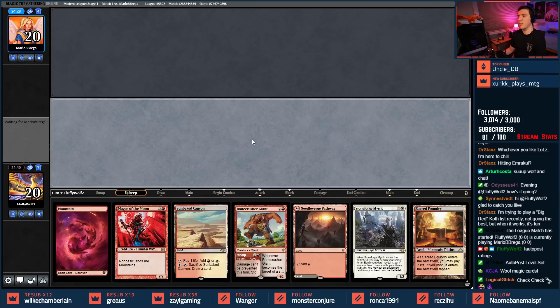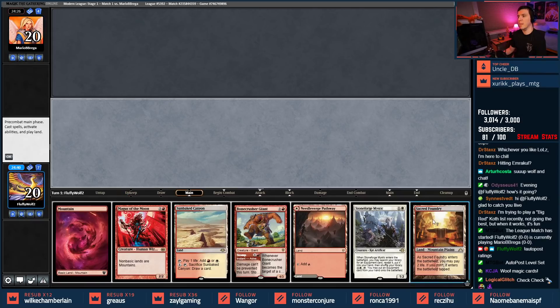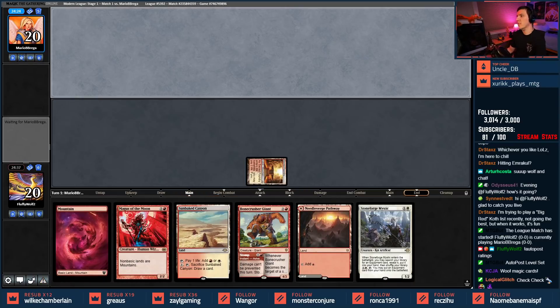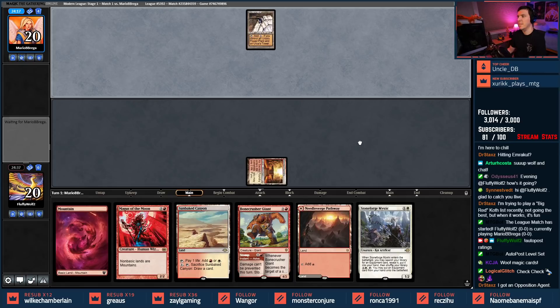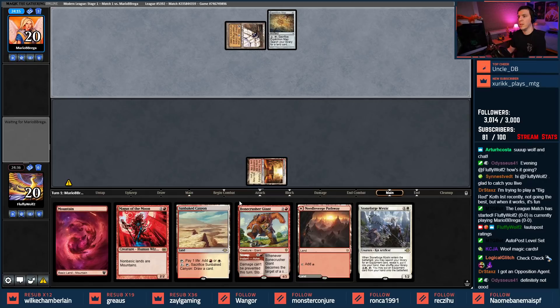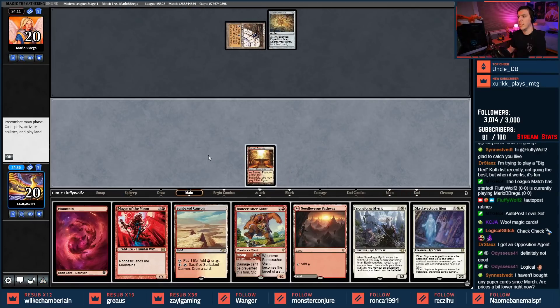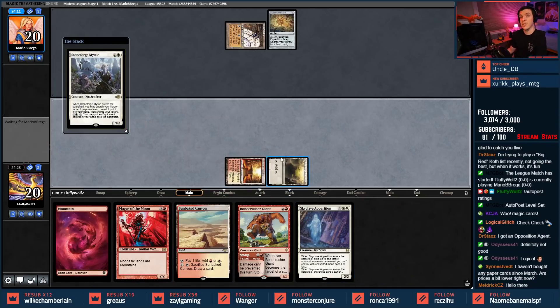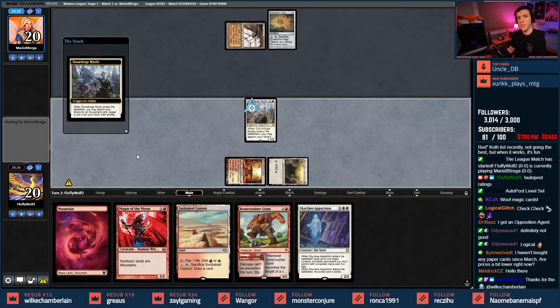My opponent mulliganed to four cards — that can't be good for them. We're even leading off here. Sounds like they got an Opposition Agent — my poor opponent. This is slightly awkward because I'm going to play Stoneforge and then not get to use it. Poor Tron, not really good luck Tron.